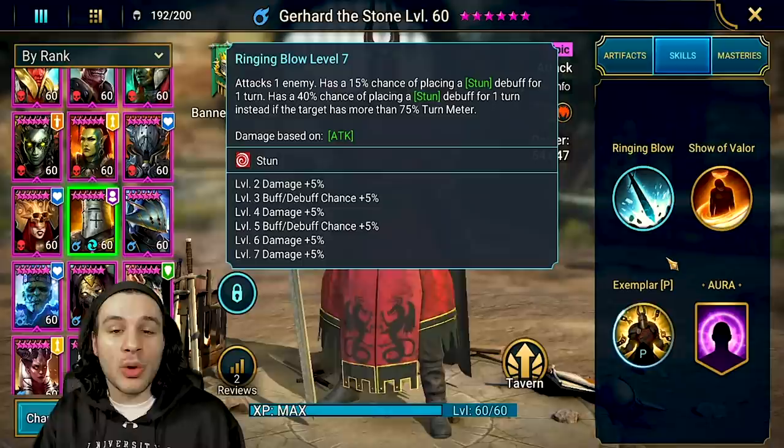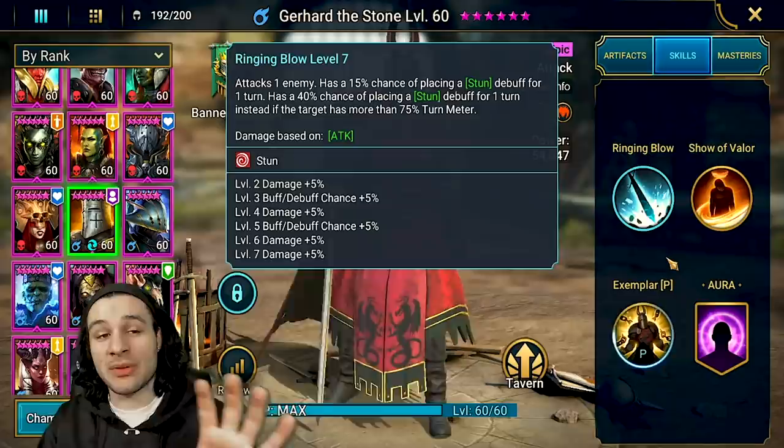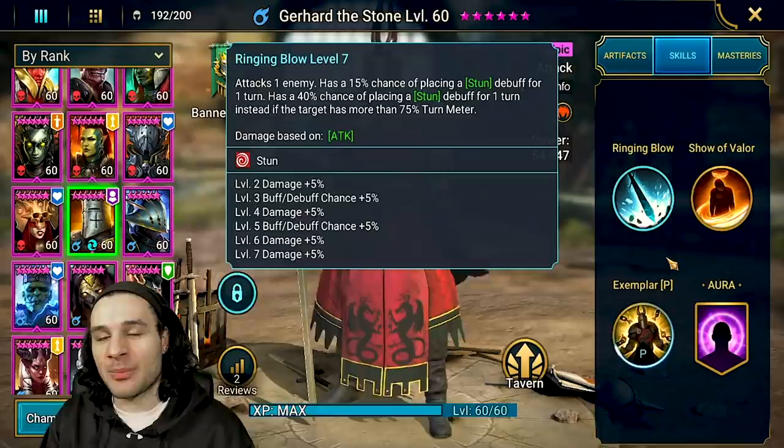This is just an A1, so keep that in mind. What came to mind is this would be a nightmare if you're facing a team with Gerard the Stone alongside someone like a Valkyrie or Skull Crusher — any counter attack champion. If you're trying to AOE them down and this guy keeps coming back with that A1 stun chance, it can definitely be an absolute nuisance.